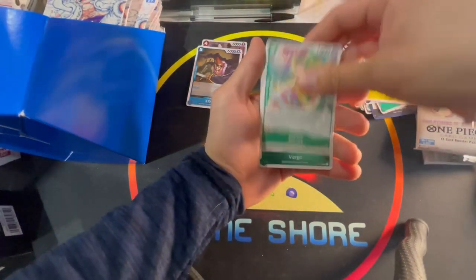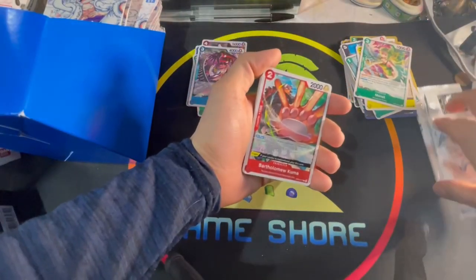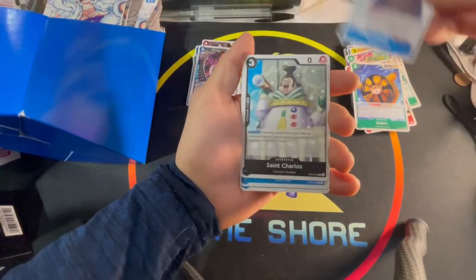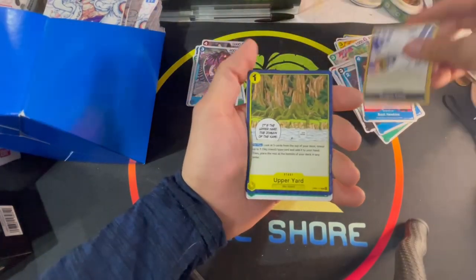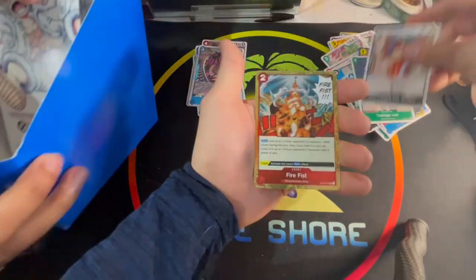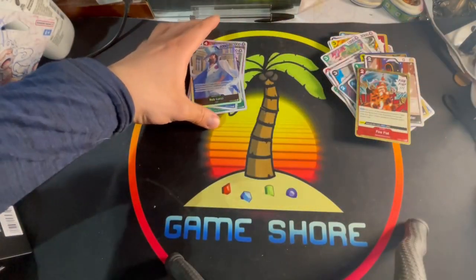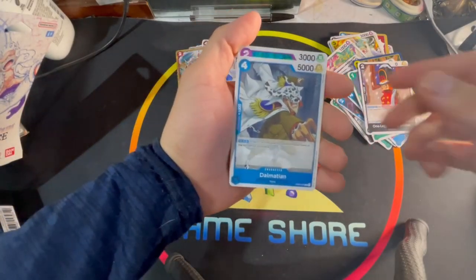Hotori, Monae, Vergo, and Hina — got that. We got Kuma, Buffalo, Mozambia, Saint Charlos, X Barrels, Basil Hawkins, Dragon Claw, Upper Yard, Trafalgar Law, One-Legged Toy Soldier, Fire Fist, and a Rob Lucci. Nice — I think we got that one before, but still cool to get. So far this is number four I think.